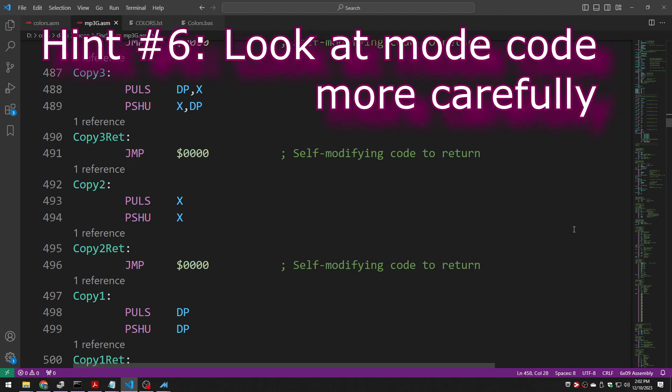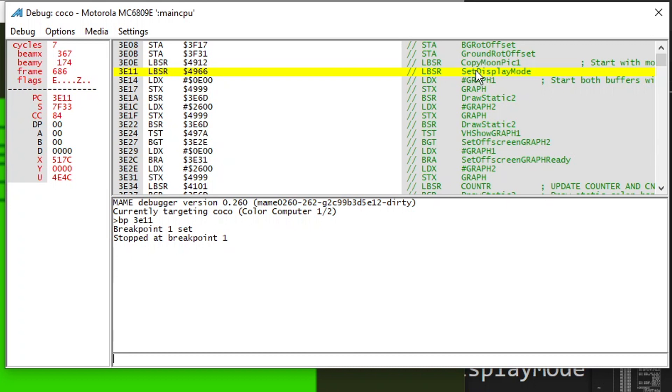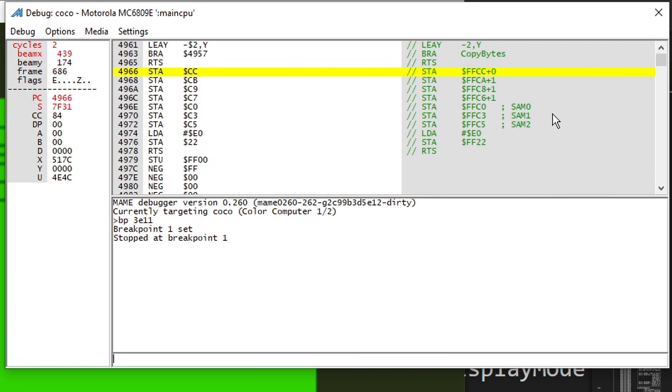Set the breakpoint again and step through the code. So we're at my breakpoint — it's in the main loop, and I'm about to call set display mode. And here I am. You can see I'm about to store my A into all the right places to talk to the SAM and then to the mode, and it should be fine. But the bug is now in front of your eyes. The source code is fine, but the bug is in front of your eyes. You've got everything you need to see it.